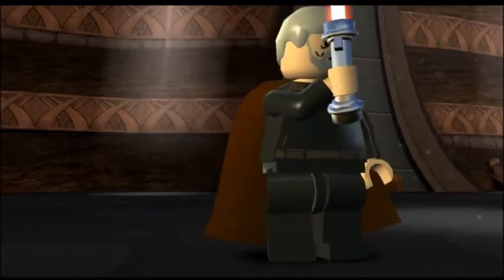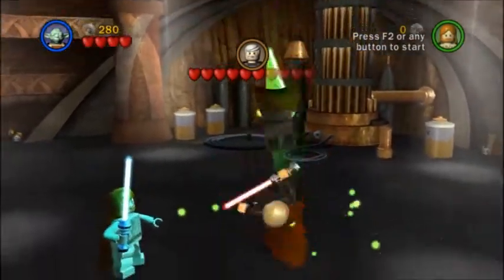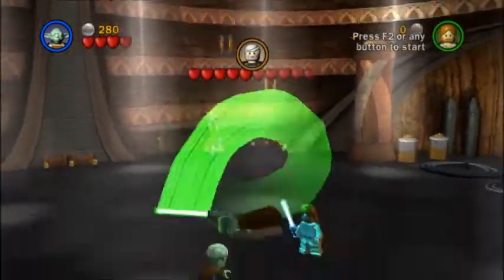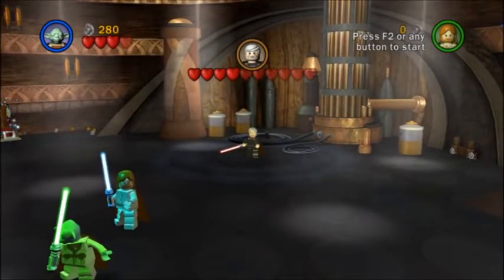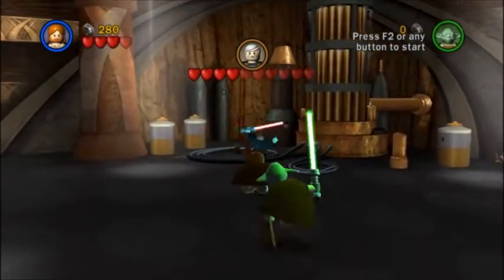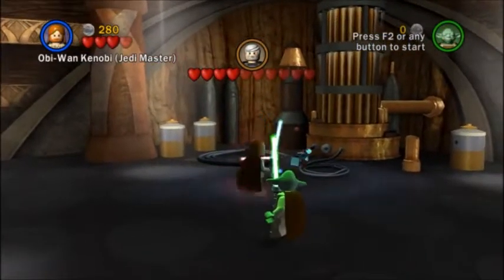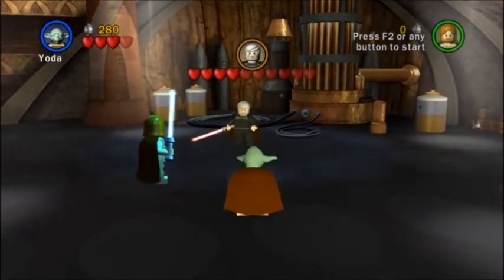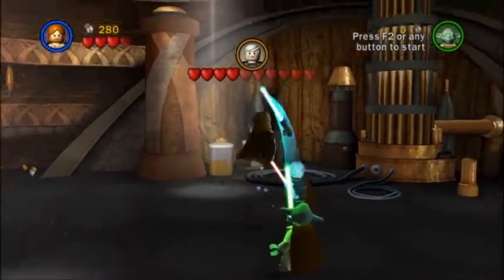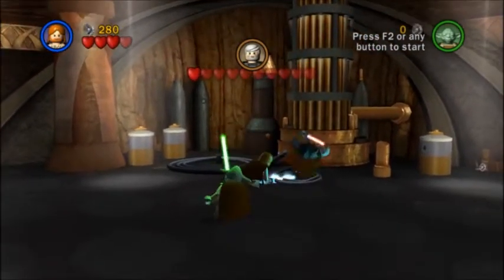Now it's Yoda's turn. Apparently Dooku closed his lightsaber and thought it was over, but then Yoda came and now Yoda's taking all the credit, because Yoda is the best Jedi out of everybody. Obi-Wan, help me — you're awesome. Now let's turn back to Yoda because Obi-Wan can actually move. It's funny how it's so simple to fight Dooku. Just any Sith in general — you just jump and hit them and they get hit every single time.